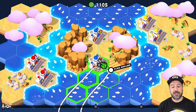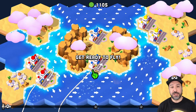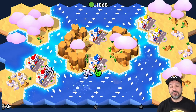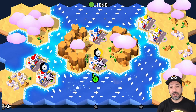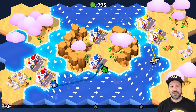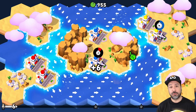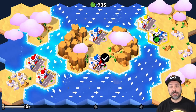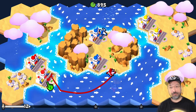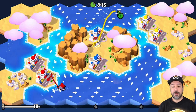Hey everyone and welcome back. Today we're going to be reviewing Fly Together for the Nintendo Switch. Fly Together is a real-time puzzle game based on a concept I've seen many times on different mobile platforms. The question is: have they done enough to polish up this concept to make it worthy of a Nintendo Switch release and worthy of spending your money on? I want to thank the developers for the review code.